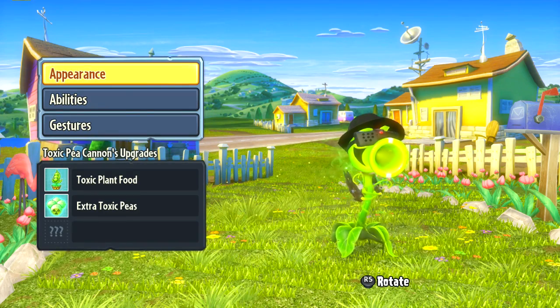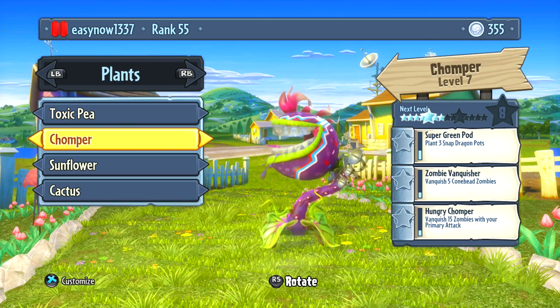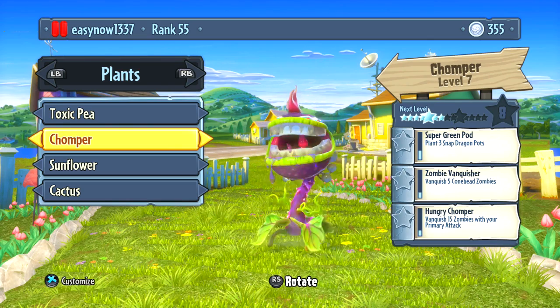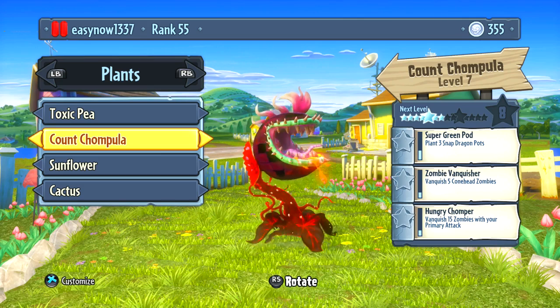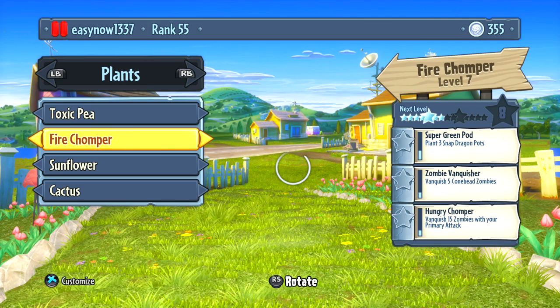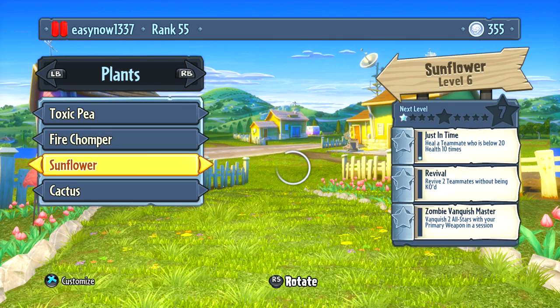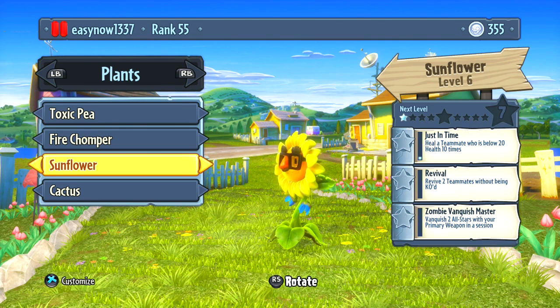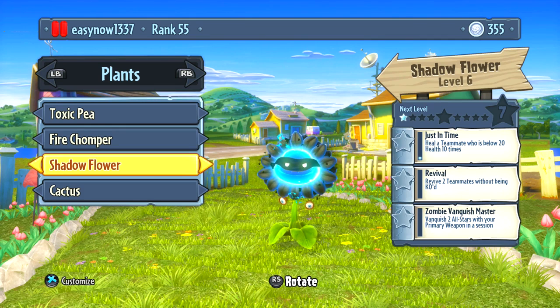My chomper's got a mouth guard on and some satellites sticking out his back. I did get a fire chomp — he's a vampire, so whoever he eats he gets health back. Then we've got the sunflower healing characters: fire flowers which heal and attack, and a shadow flower which is slightly more attack than heal.